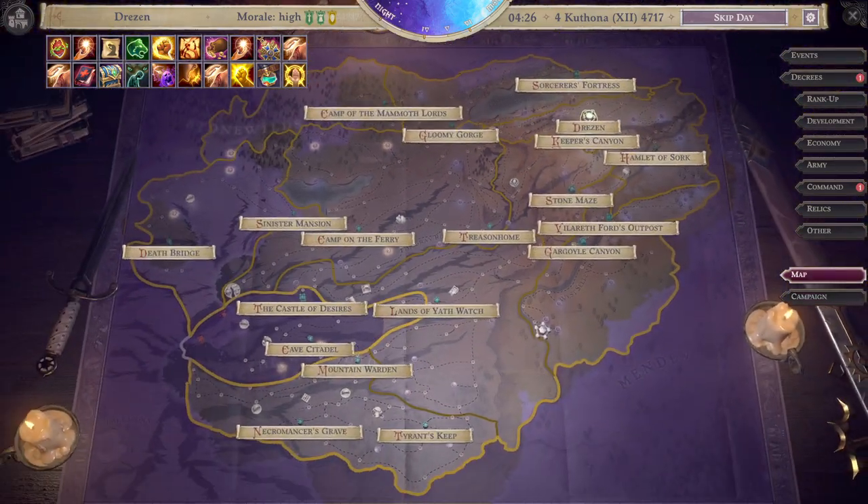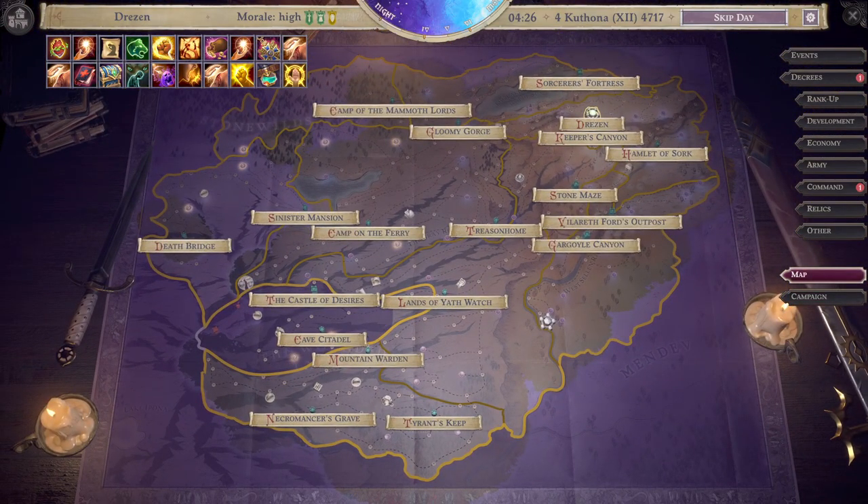Looking at the map, you can see I've conquered quite a bit. The only thing left is this section down here - lower left. Castle of Desires is in there, Cave Citadel - I have forts in there, Castle of Desires is even upgraded, but I don't own it because there's still one left.